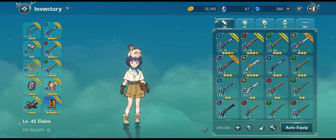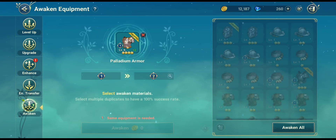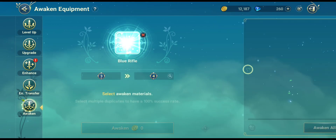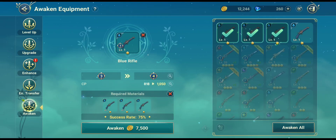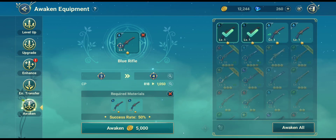The reason we want to awaken items is because of the codex and collections. A lot of us do not know one key point: when you awaken an item, if you just click on one, the success rate can be quite low at certain awakening levels. What you can do is add a few more of the same item to increase the success rate.